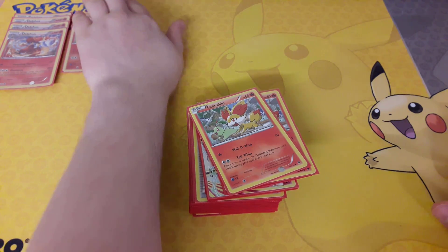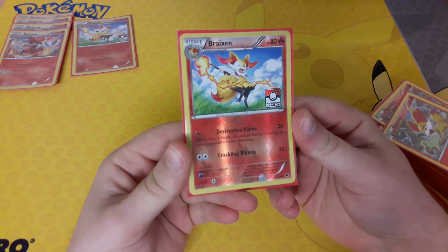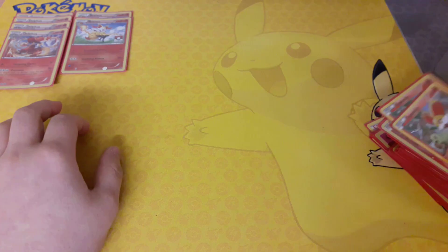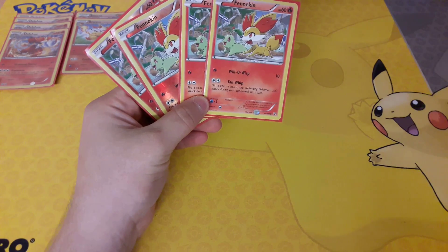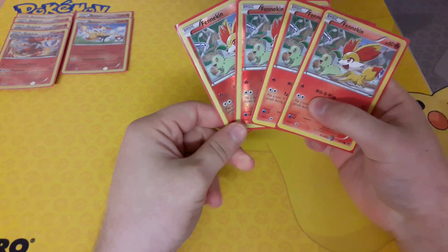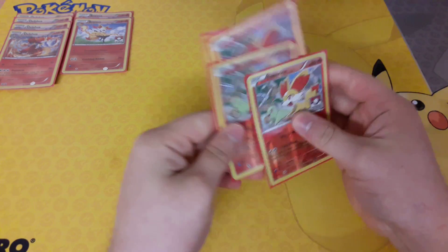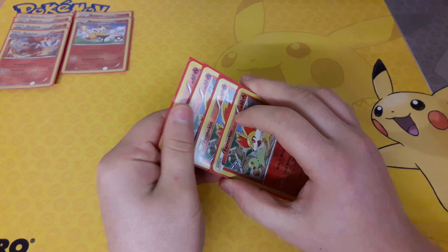There's two Braixens, which you can use for the secondary attack Crackling Ribbon. Crackling Ribbon does 30 damage for a two-colour energy. It is good if it's the only form of damage you can get off and your Delphox is weak to the opponent. Next, we have four Fennekin — all four are the same Tail Whip Fennekin now, if you have seen the previous video.